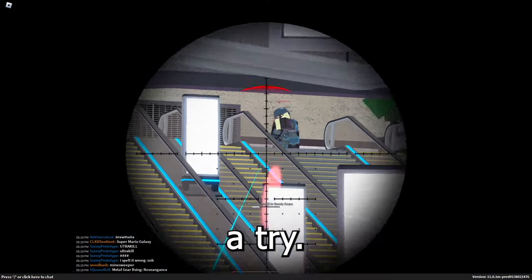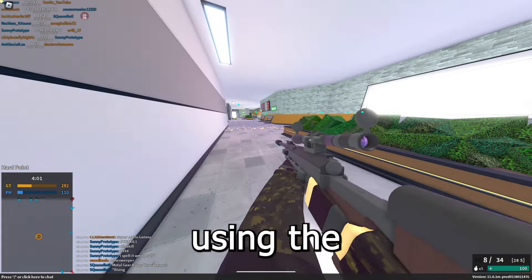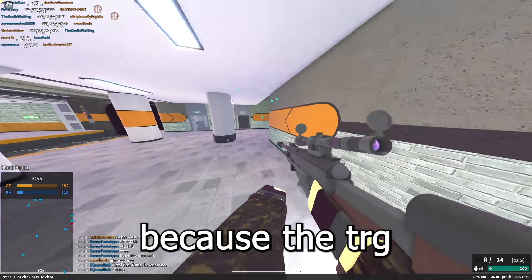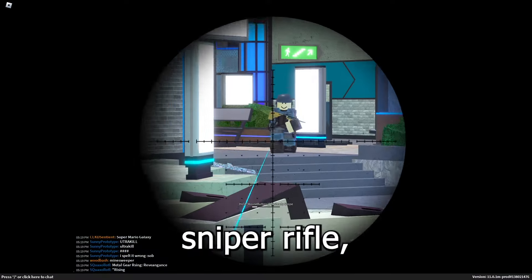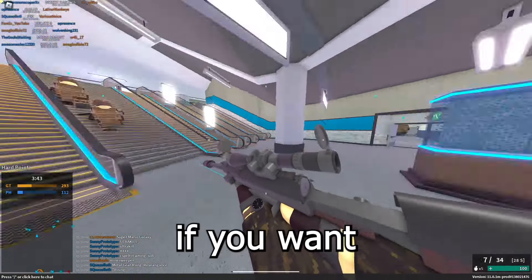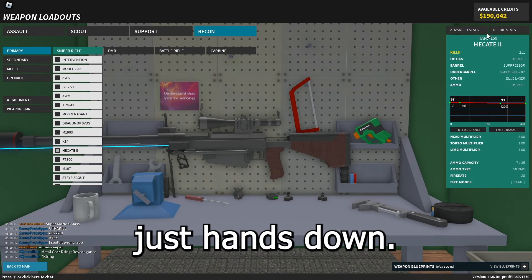I definitely recommend giving this thing a try. If you don't have it — it's rank 150 — then try using the Intervention, which I think is pretty good, or the TRG if you have it, because the TRG is also kind of on par with this thing. The Heck 8 is overall a very good sniper rifle. I can't really speak for it too much because I just suck at sniping in general — if you want good advice ask an actual sniper. But in terms of statistics, the Heck 8 is the best sniper, hands down. It has two suppression and ten-stud penetration depth.